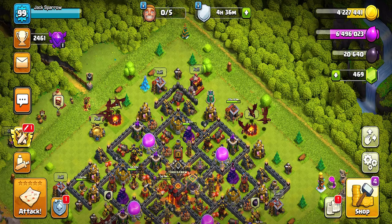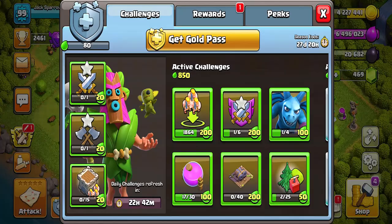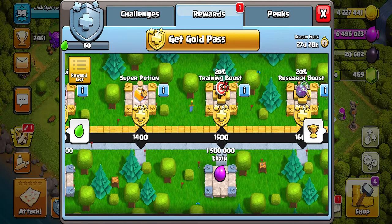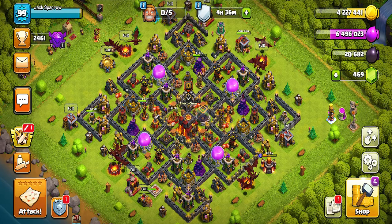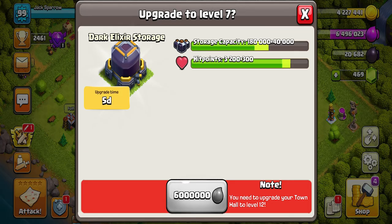Now let's talk about some tricks and tips to get Dark Elixir really quickly. First, do not forget about the Silver Pass and the Gold Pass — you can collect some Dark Elixir from your Silver Pass, so save them and use them only when you're short 10 to 15 Dark Elixir for your next upgrade and can't wait to collect. Second, do not forget to upgrade your Dark Elixir storage before using your Dark Elixir rune, because as you upgrade your storage you'll be able to hold more Dark Elixir and the rune will give you more than you'd otherwise get.